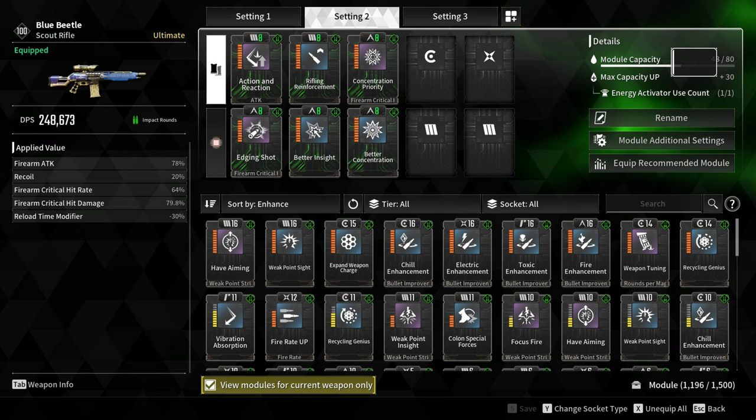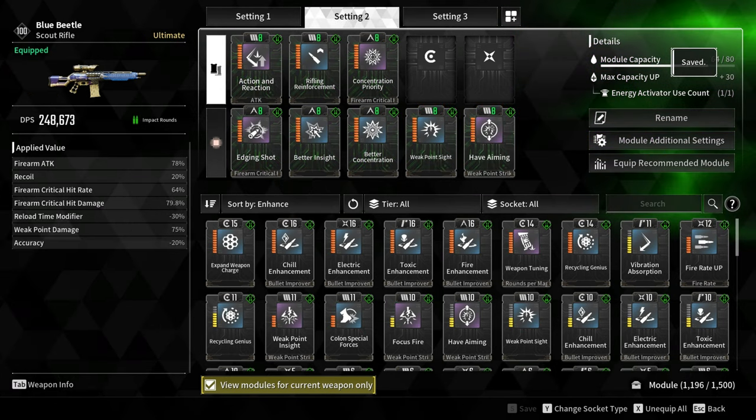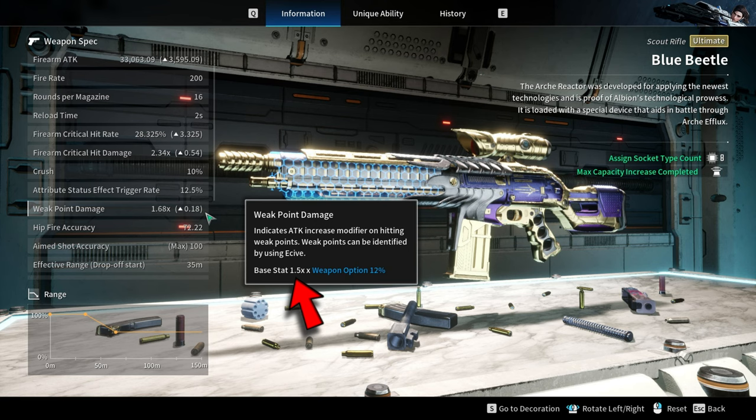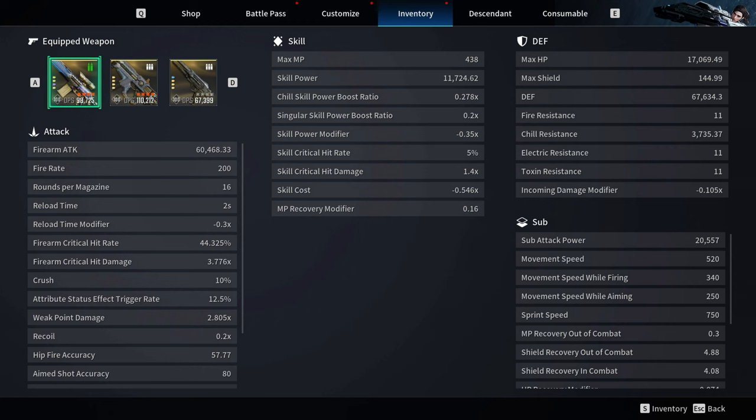For the Weak Point Damage modules, I'm using Weak Point Damage and Half Aiming, increasing Weak Point Damage by 75%. The base Weak Point Damage of this weapon is 1.5x. Adding the two modules and the Weapon Readjustment option increases it from 1.5x to 2.8x.